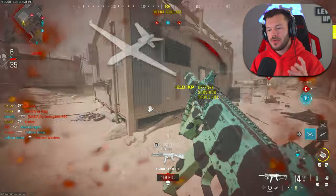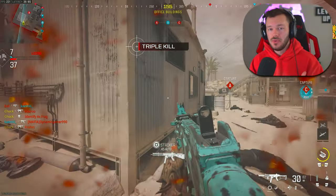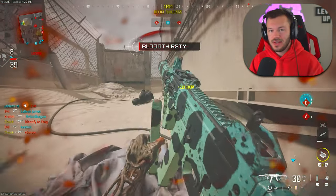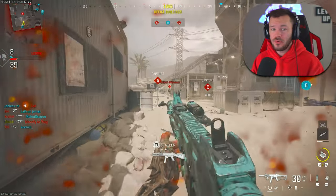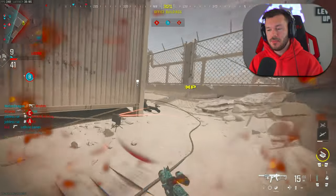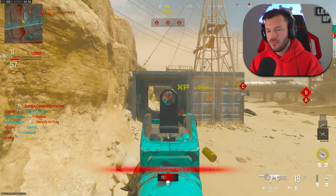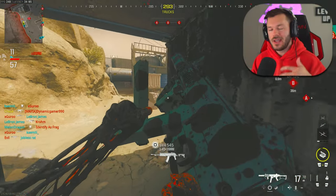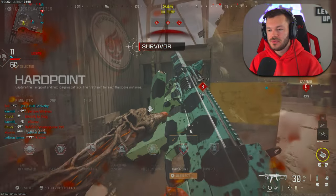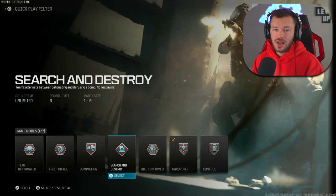With Kill Confirmed, all the XP you get from taking someone out and picking up the tag counts toward leveling your gun. Kill Confirmed also makes you want to move around, which is super beneficial when trying to get challenges — especially stunning people, since you need enemies moving. I did find that Hardpoint worked a bit better for stunning people since everyone congregates on the point. Domination should also be pretty good — just stay away from Search and Destroy if you're not a strong player.